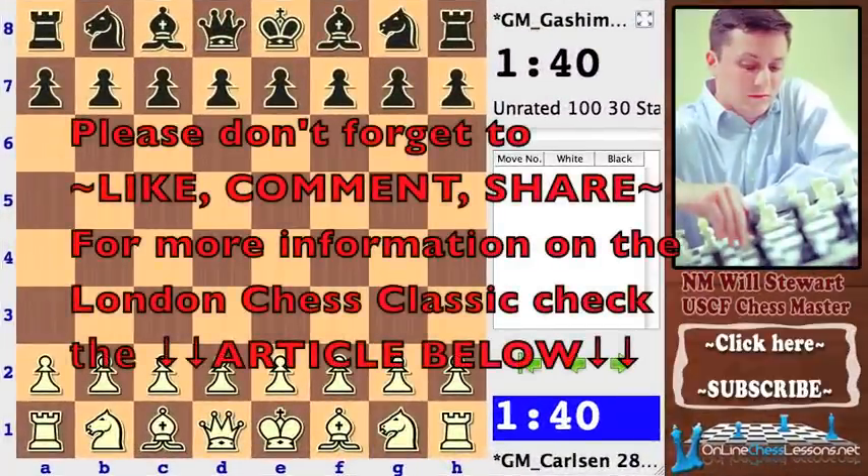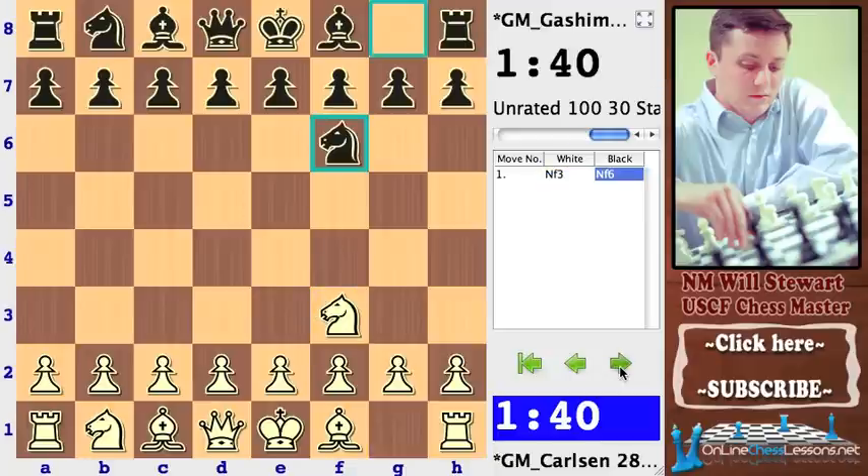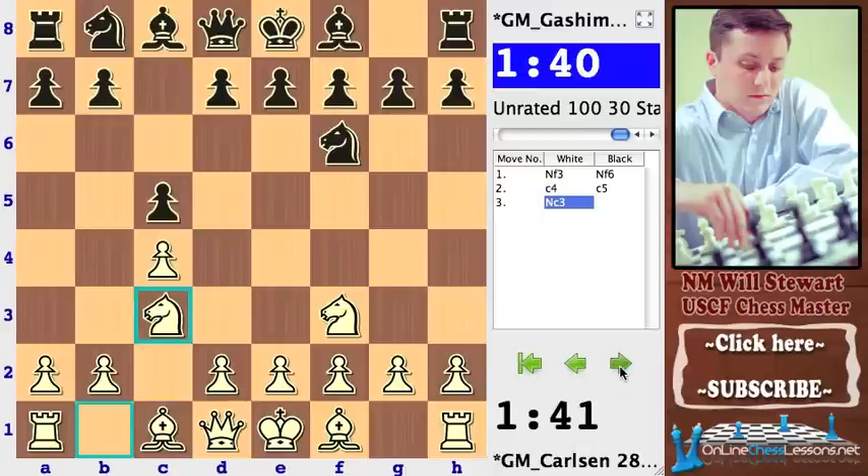This is Will Stewart from OnlineChessLessons.net and I'm looking at a game from round one of the first Super Tournament of 2012. This is the Tata Steel Chess Tournament being held in Wijk aan Zee. This is a game between Magnus Carlsen, the highest rated player in the world, with the white pieces, and Vugar Gashimov with the black pieces — rated about 2760, a very strong player from Azerbaijan. I believe this is a 14-player round-robin format at the Tata Steel Tournament.